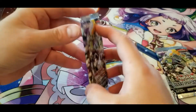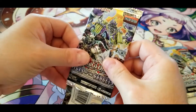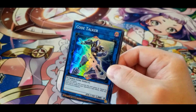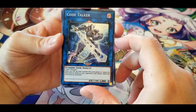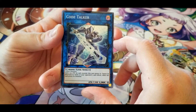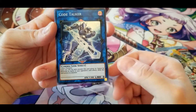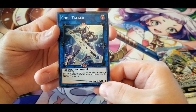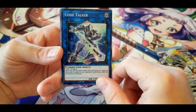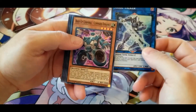Code Talker: gains 500 attack for each monster this card points to. Cannot be destroyed by battle or your opponent's card effects while this card points to a monster. Stats aren't really anything to write home about, but can't be destroyed by opponent's card effects as long as it has something pointing to it. Seems decent enough.